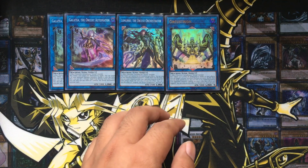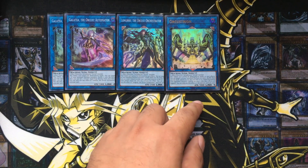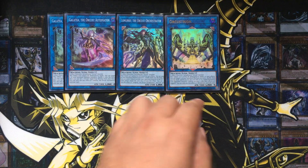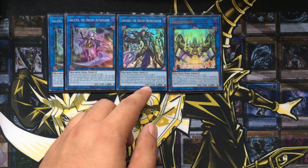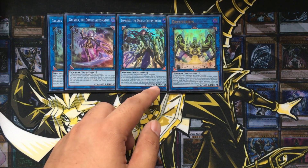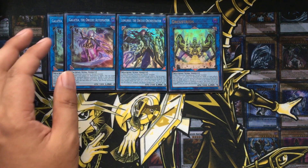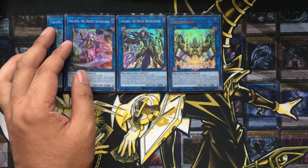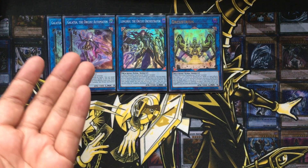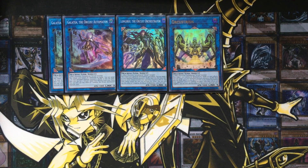Orcustrion zaps all monsters your opponent controls of their attack and defense and negates their effects. Longirsu lets you target two of your banished machine monsters, shuffle them into the deck, then send one link monster your opponent controls to the graveyard — it doesn't target, it doesn't destroy, it doesn't banish, it just sends it to the graveyard. Galatea is the extender you want to go with first — after you banish your Orcust monsters, you can shuffle one back and then set one of your Orcust spells or traps directly from your deck, so it works just like Rusty Bardiche.